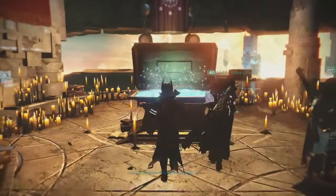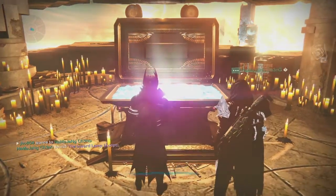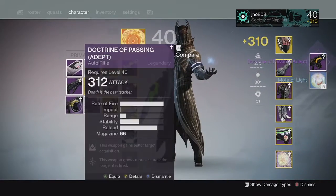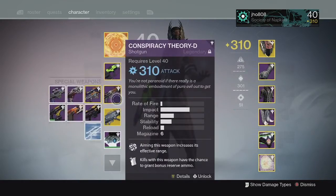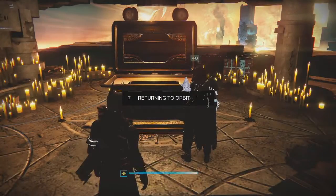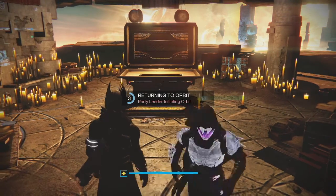And then finally, for my last character, my Warlock, from the Lighthouse chest, we got a Doctrine of Passing Auto Rifle and 6 Motes of Light. This one came in at 312 with Hidden Hand and Persistence. I'm probably going to use it for Infusion Fuel because the Auto Rifle is kind of bad — the stats on it aren't the greatest.